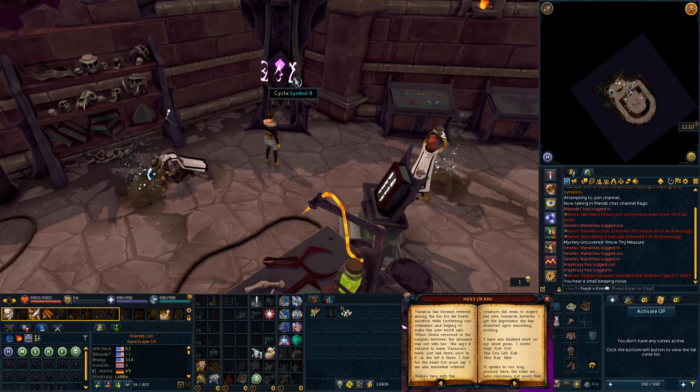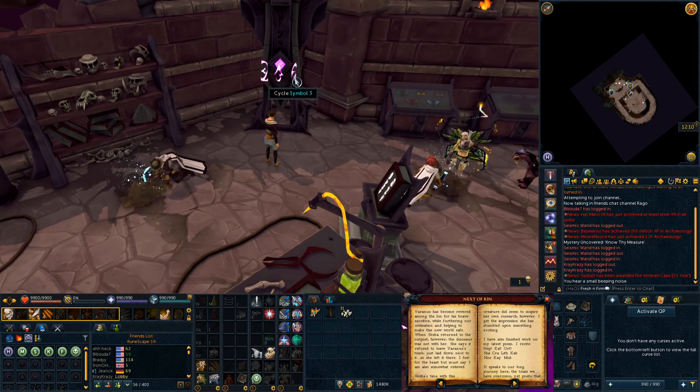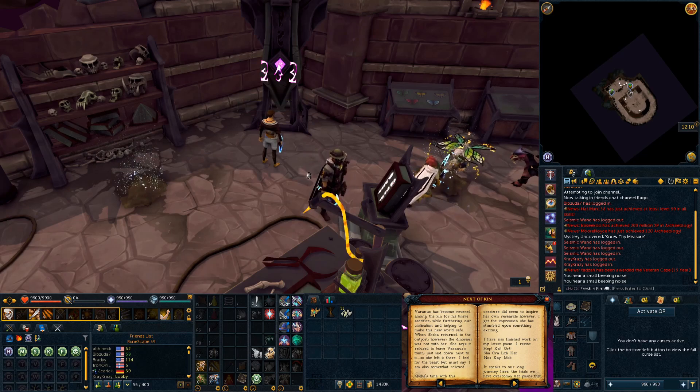Go ahead and enter KAL by cycling through — it's a bit slow and a bit annoying, but there you have it. You hear another small beeping noise, and then you need to enter ORT — O-R-T — which is the third word in the poem, and that would be symbol 1, 6, and 7. Cycle over to those and you'll hear another small beeping noise.